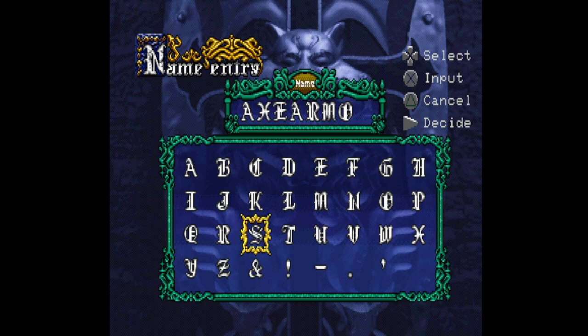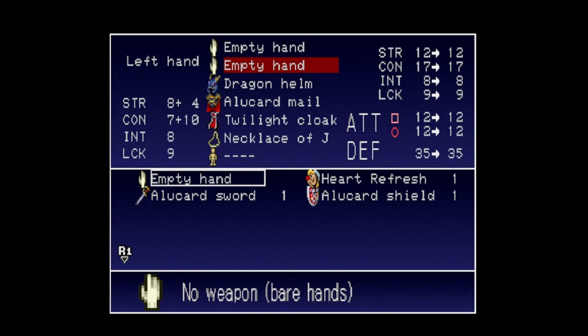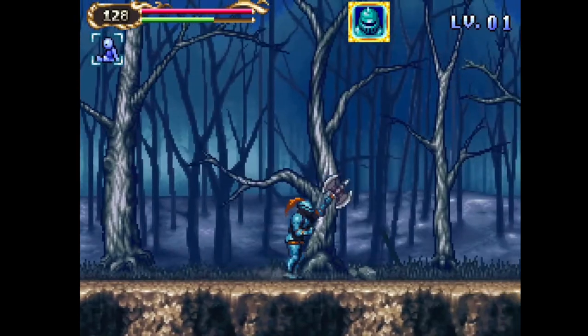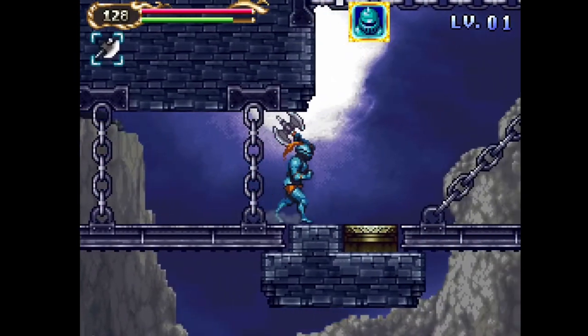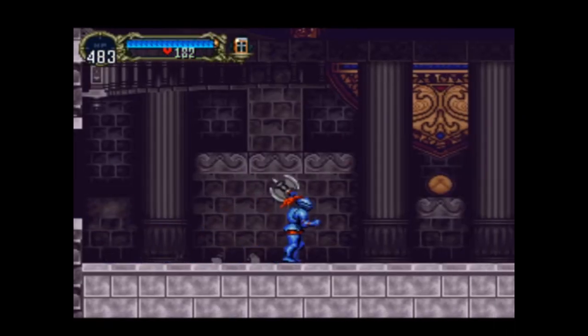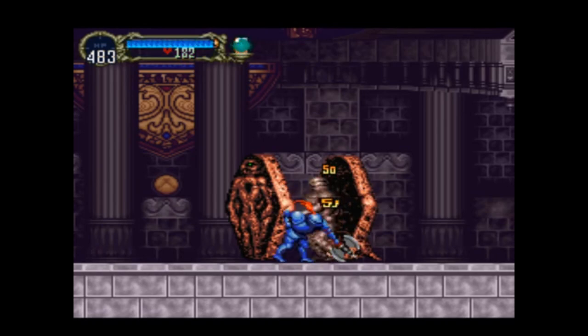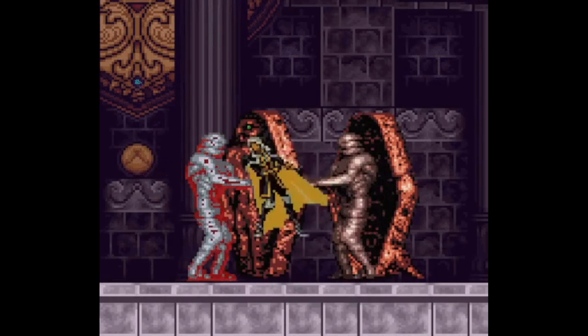The axe armor name code starts the game off as normal, except the player has the axe armor in their starting inventory. You might remember seeing this from axe armor mode in Portrait of Ruin, but this version has vastly different mechanics. Sotn's axe armor has a faster run speed than Alucard, a strong overhead swing, and is immune to grab-type attacks — most likely to prevent glitches or soft locks. With this in mind, I wanted to see if it was even possible to beat Symphony of the Night while only wearing the axe armor the entire time.